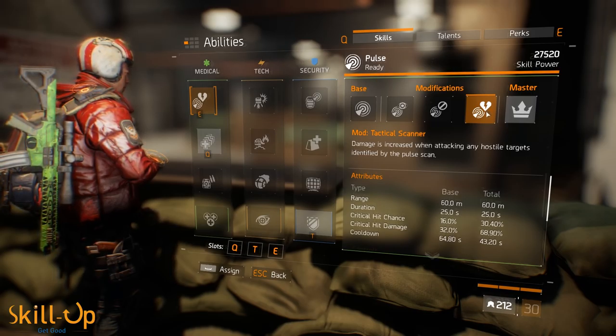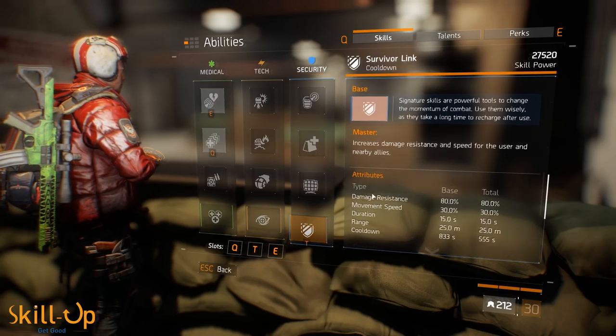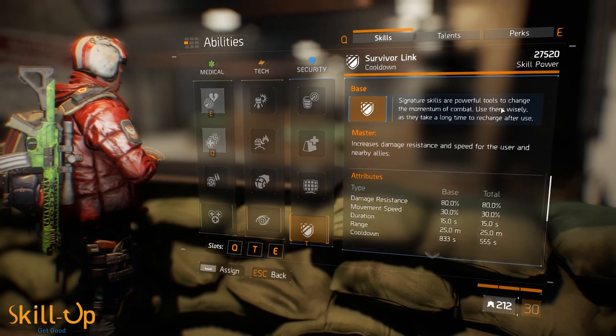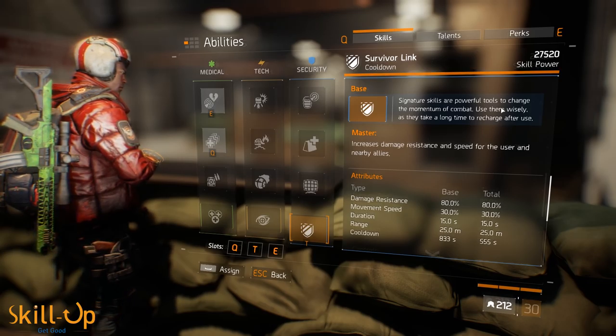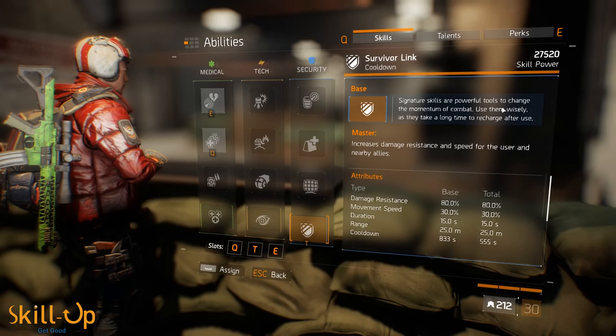It's also worth noting that you should definitely be using the Survival Link signature skill. You will be dropping quite low and finding yourself in some hairy situations. Having that as a bit of a backup — a oh-shit button you can hit when you need to — is very helpful.